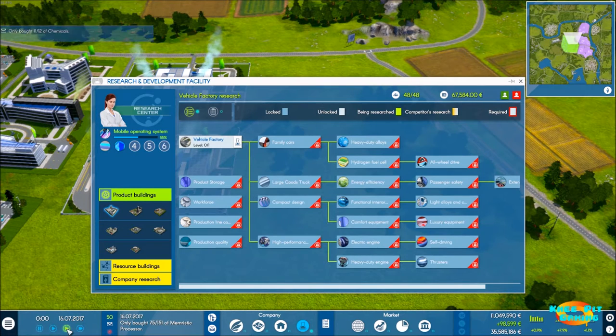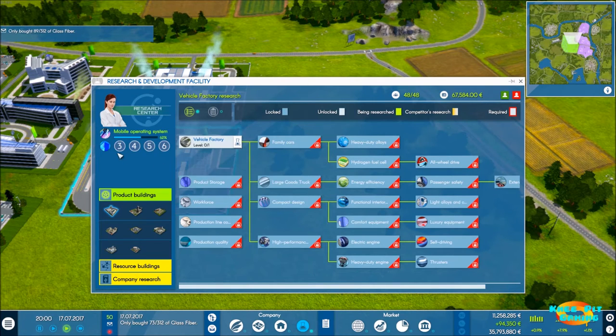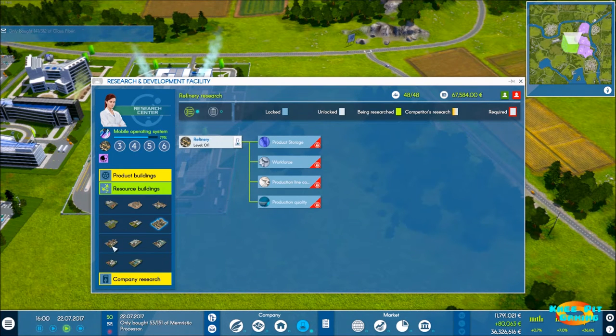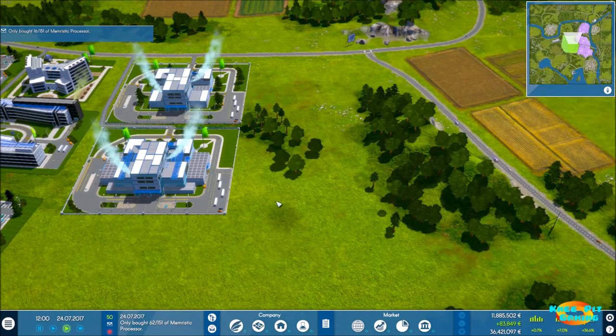Let's get everything moving at an accelerated pace. Looking at our research queue, we were going to expand our product line but we're going to put that on hold because we've got a lot going on right now. First things first — we've already got oil wells and mines. Now we need to find and research the refinery, we need to research the chemical factory, and finally the electronics factory, which I believe is the last one. So just before we can get started with anything else, we need to research those.